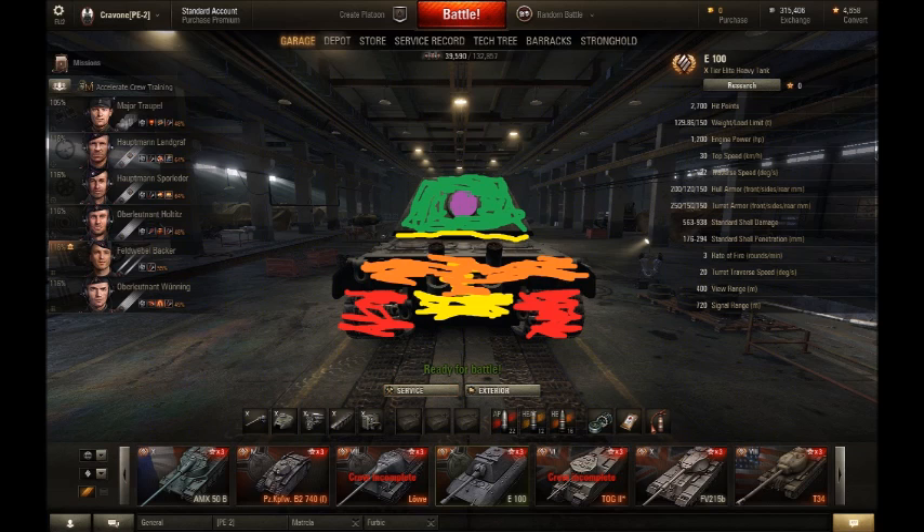At the back of the E100, there is a small disc on the rear — that is an ammo rack spot. You will always pen that spot and could blow the tank up. Anywhere on the back of the turret aside from that is also a pennable spot, and again there's the gap between the turret and the hull. On the hull rear, you want to hit below the exhausts, because anything above where the exhausts come up can bounce due to the extreme angle. The tracks are spaced so you won't do damage hitting them.